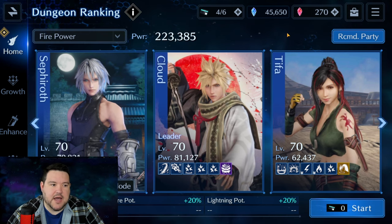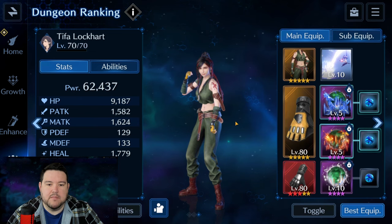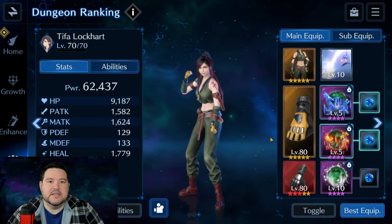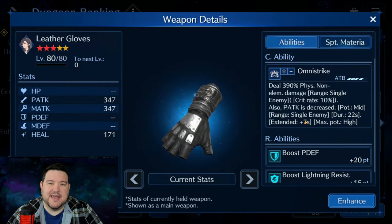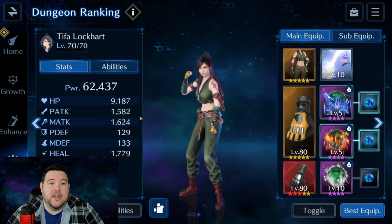First time I'm using Tifa in high-difficulty content instead of Aerith as my healer. I think she's the X factor in what made this run successful. You'll notice she doesn't have much physical or magical attack because she's not really set up to do damage whatsoever — purely debuffer and healer. We've got lifeguard wraps here, only five star, so really not impressive. The heart and soul of the operation here is Omni Strike: a single-use mid-potency physical attack decrease, 22 seconds long. It stacks a high if necessary, and that's exactly what we need.